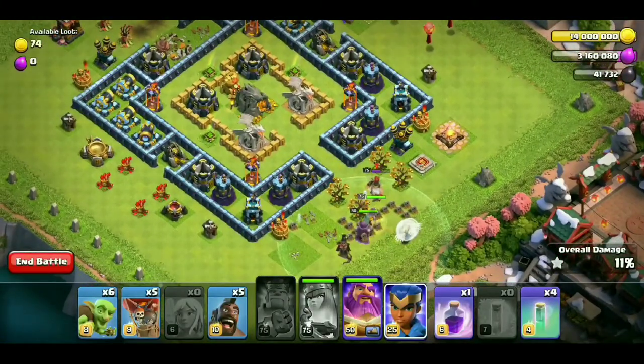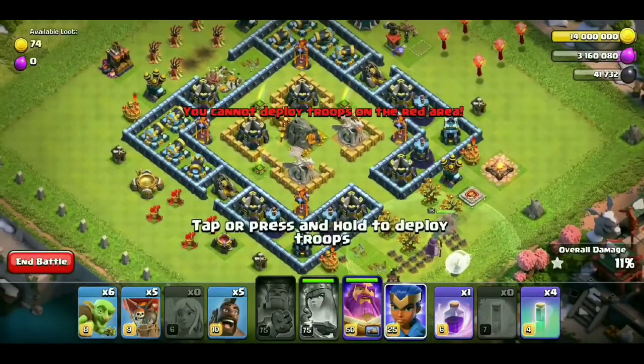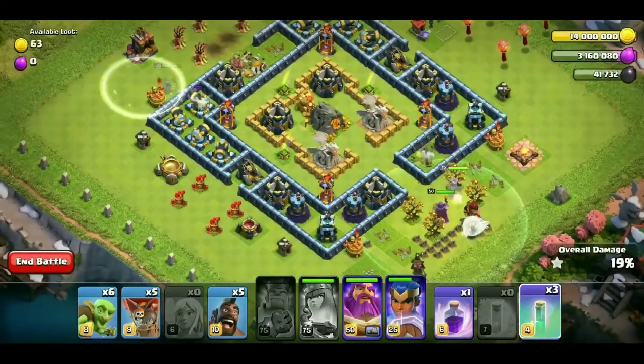Royal Champion in the second corner, and using the Invisible spell on the Royal Champion to save her — attacking both sides. The Archer Queen and Royal Champion are invisible.